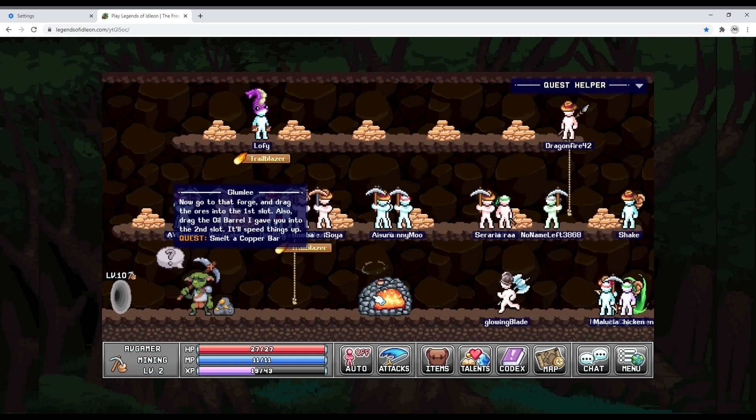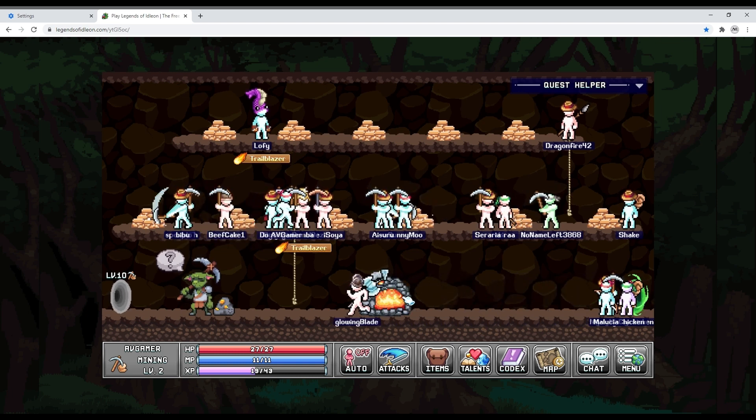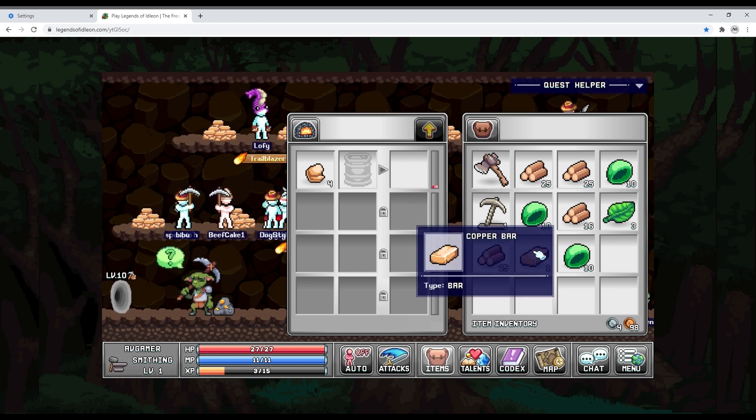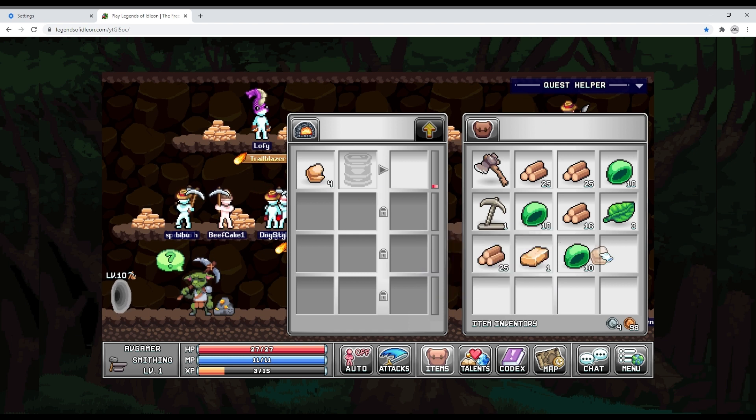They want me to smelt a copper bar — I do need to do that if I want to make things made out of copper. The thing is they're kind of expensive so I'm gonna change my mind later on. We're smelting this and there we go — that completes the quest.